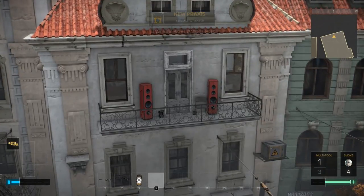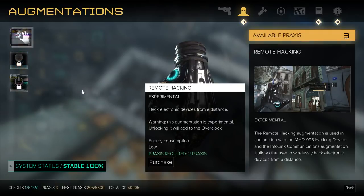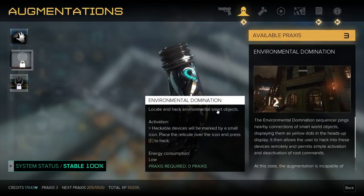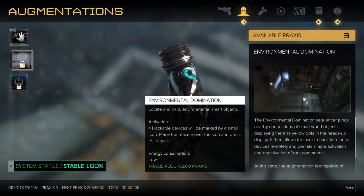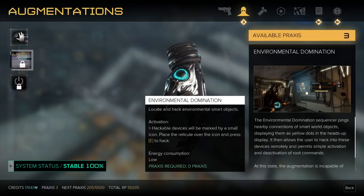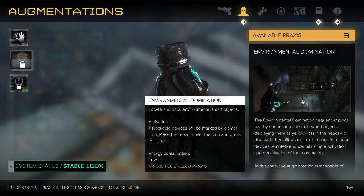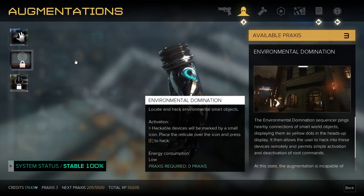I just spotted an apartment. I want to get something super cool - let's get remote hacking. I've been wondering about exactly how this is to be used. It doesn't look like it lets you hack things you normally hack, like reading emails on computers. But the first level gives you the ability to locate and hack environmental smart objects. Looking at the little video, you can see things like hacking a ladder and deploying it, or opening a platform to jump up on. It automatically highlights hackable smart objects in the environment, so I've probably been walking past hackable things without knowing it.